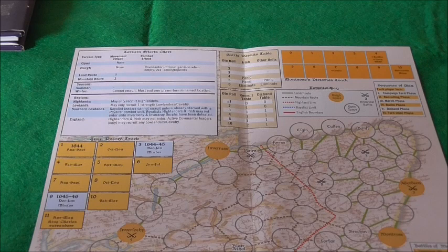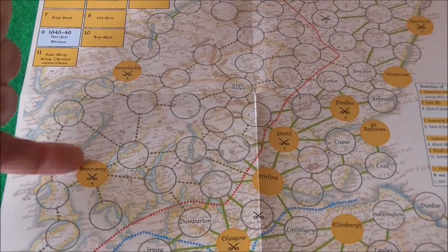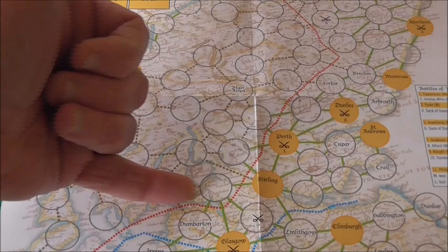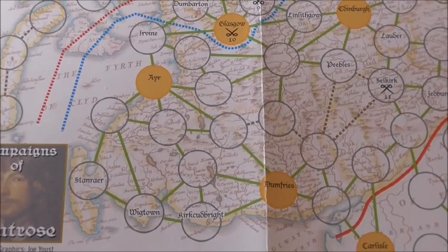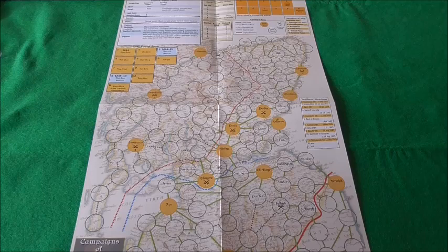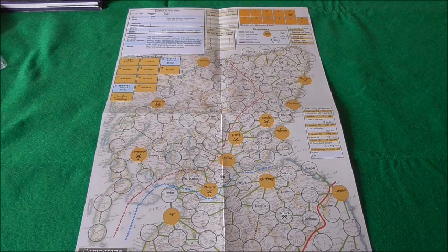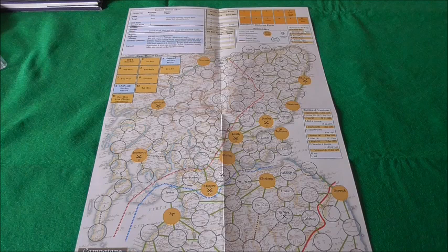Land routes are shown, all the towns and cities clearly marked. Some points are blank but you've got to pass through them — for example, going from Inveraray you have to pass through here to get to Stirling. It's all movement points. I'm really looking forward to playing this one because it's a subject I find fascinating. James Graham, the Marquis of Montrose, and all he achieved with so little — the amount of disruption he caused against vastly superior forces — was incredible. Probably one of the most successful guerrilla leaders in history.